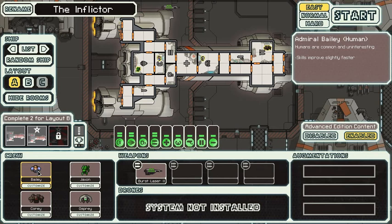My crew members are Admiral Bailey, who's a human, and his only perk is his skills improve slightly faster. I have Commander Jackson, who is a mantis — he inflicts 1.5 times damage in combat, 1.2 times movement speed, and halved repair speed, so he's not very good at repairing stuff but he's good at fighting. Sergeant Corey is a rock man — he's immune to fire, his movement speed is halved, and his max health is increased to 150, compared to the normal max of 100.